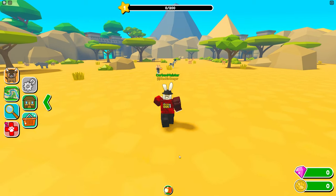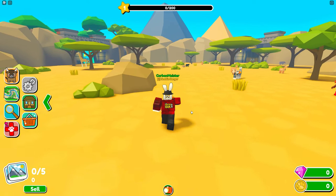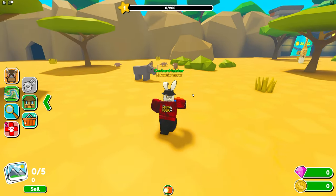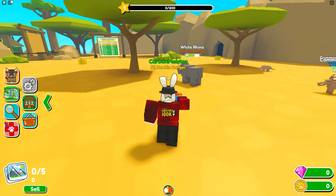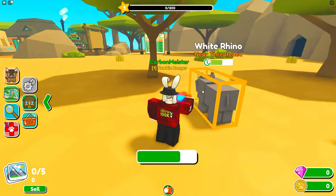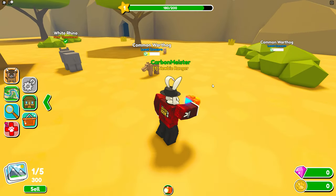We basically have a camera and there are animals spread out throughout different zones. The goal is to take pictures and discover endangered animals. I got super close and — new animal discovered: the White Rhino, that's one of five, and I can sell these pictures.